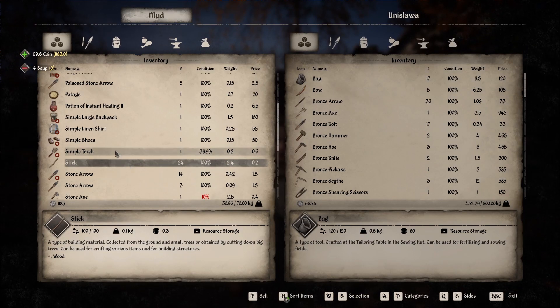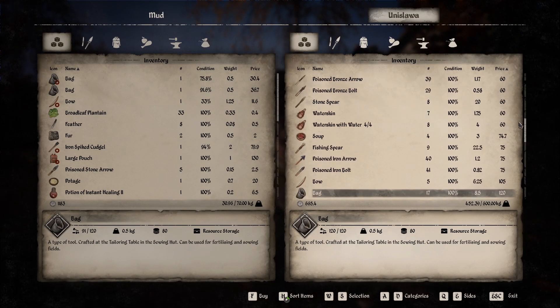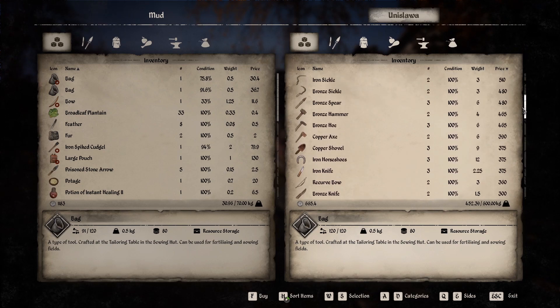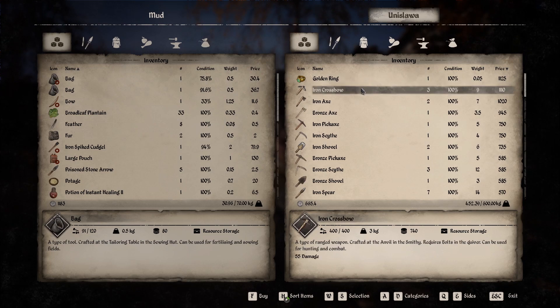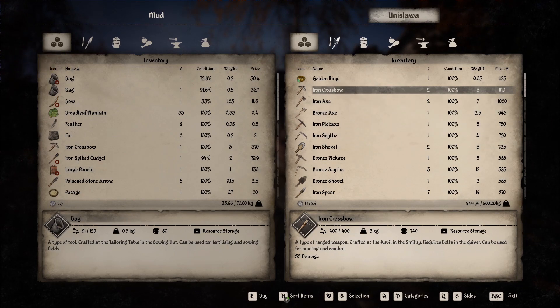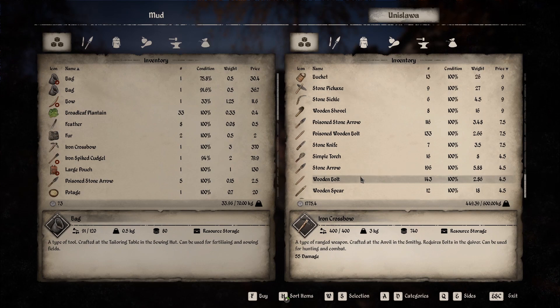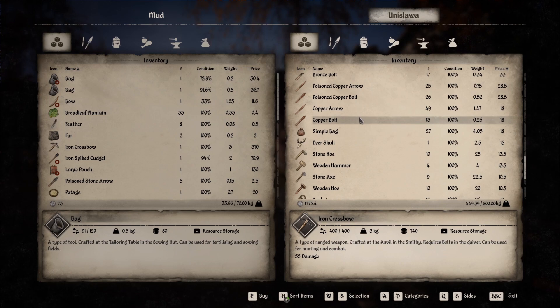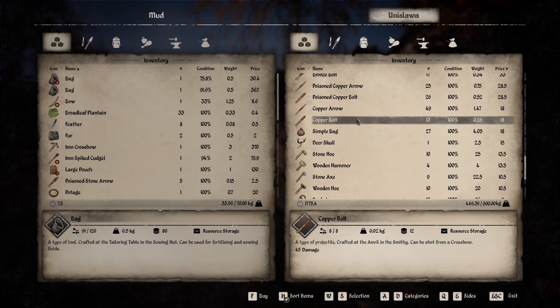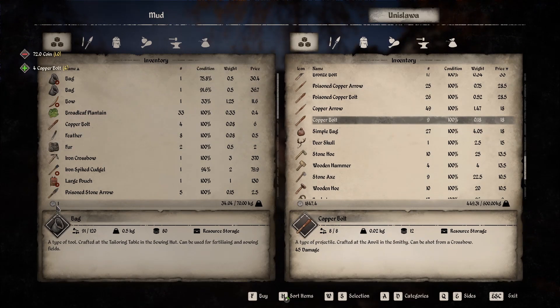She's actually the one I was looking for because I want to buy the iron crossbow. Here it is — it's pricey. We have 73 coins left over. Wooden bolts I don't want to use. Copper bolts are 18 each — let's do that then. And now we're almost broke.